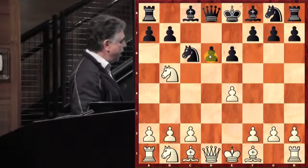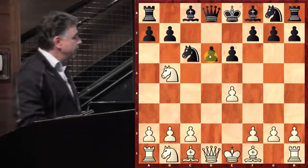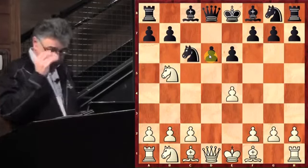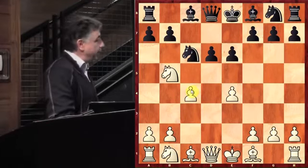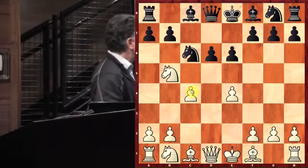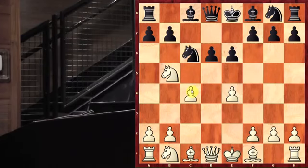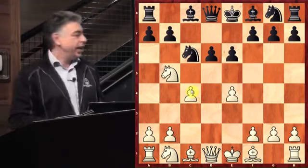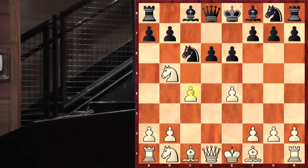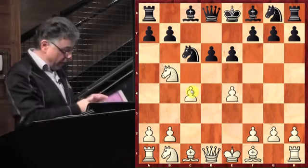So White has moved his Knight several times, and what he aims to achieve is what is called the Maroczy Bind. He played C2, C4. There was a Hungarian player by the name of Geza Maroczy from Hungary who loved to set up his pawns on C4 and E4. The whole idea of this setup was to control the very key square in the middle of the board — the D5 square.